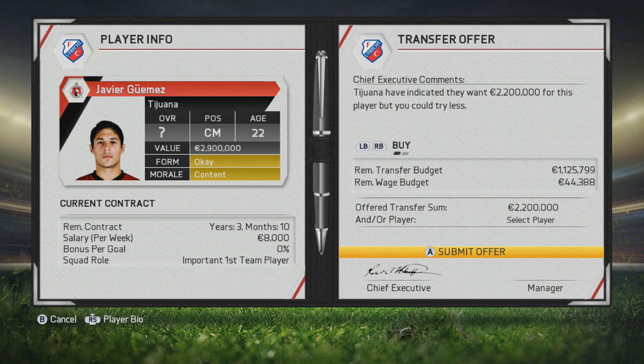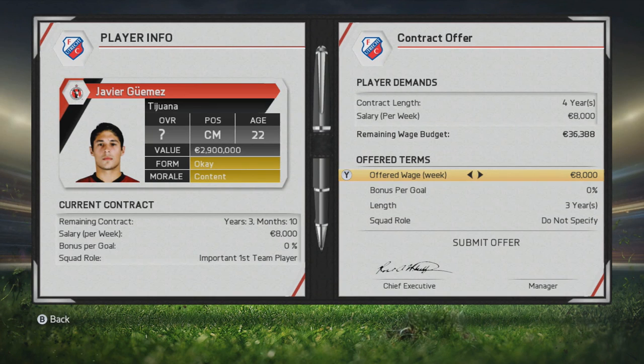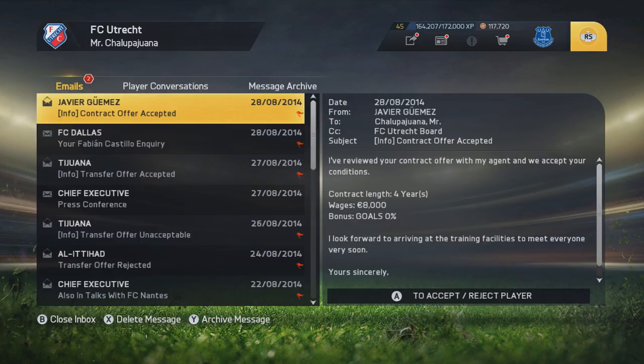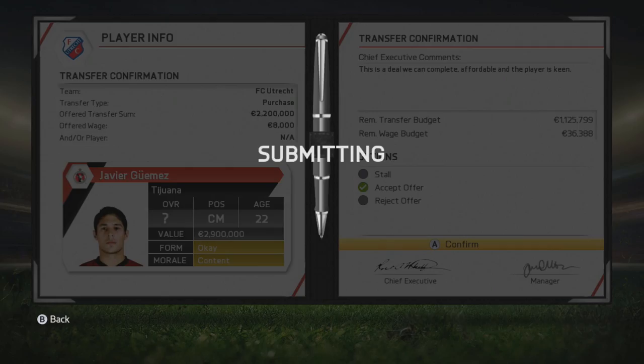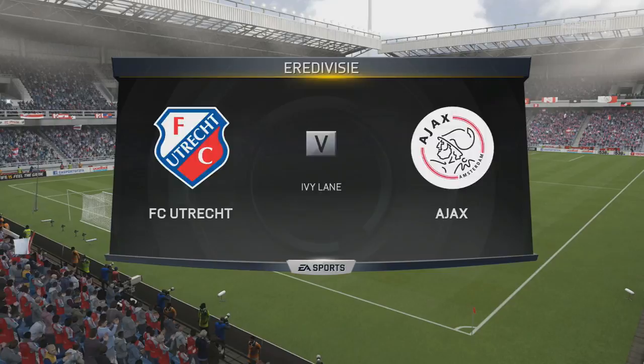They probably deserved to win because our formation just did not help us. 2.2 million euros for Javier Gomez - a very good young center mid who can grow quite a bit. I think he's gonna fit well in the Dutch league, play right away and contribute tremendously. We do get the transfer offer confirmed. I was thinking of bringing in Fad Amulad but unfortunately it didn't work out. We have Tommy Orr already, so if we do sell we'll look to make some changes. Gomez is confirmed and available for the big match against Ajax.